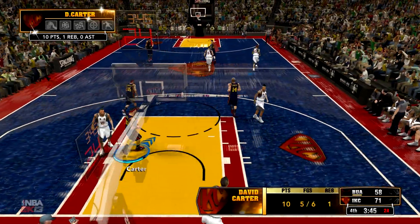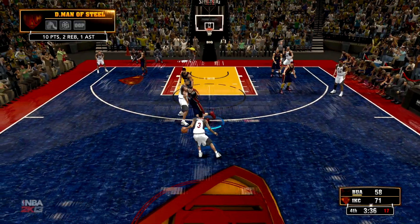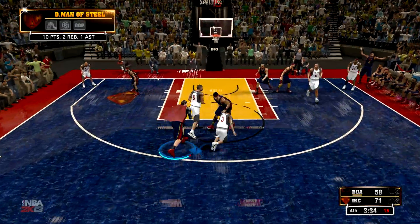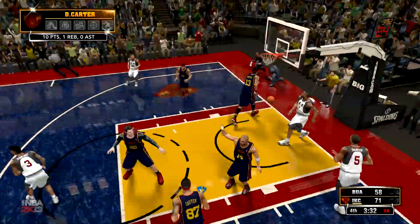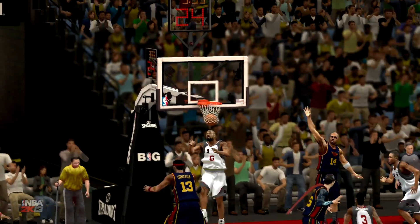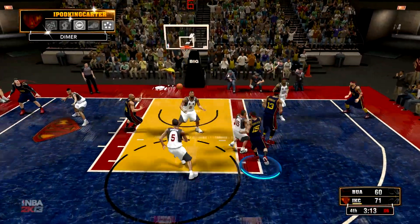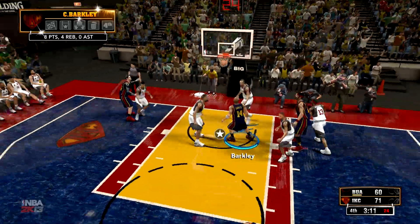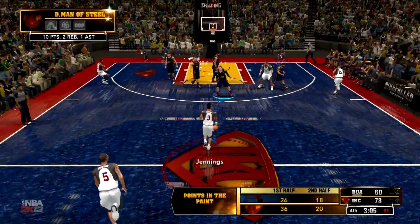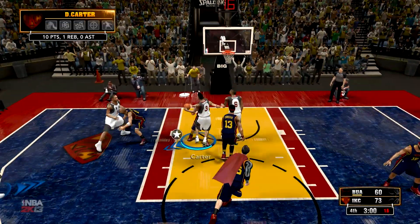Coming off another steal, he uses the backboard and gets the reverse dunk on that play — beautiful play, and we're up by 13 points. But Team Under Armour isn't done with us yet, as we have DeAndre Jordan with the beautiful alley-oop dunk. Brendan Jennings was certainly playing strong in this game — he had a lot of points, a lot of three-point shots, and he was certainly embarrassing me with his crossover move.